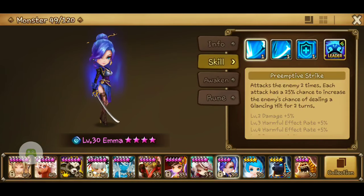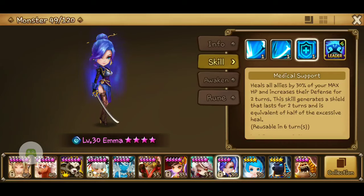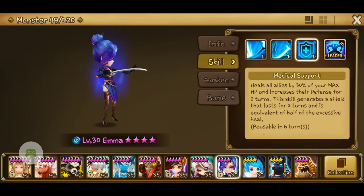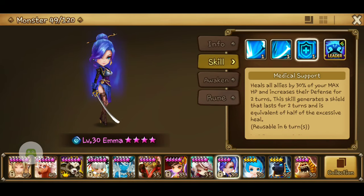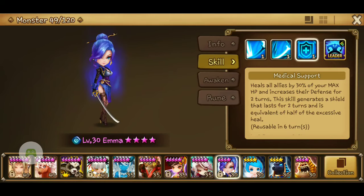This is the skill I was talking about — not the first one, it's actually this one: Medical Support. It says: heals all ally monsters by 30% of your max HP and increases their defense for 2 turns. This skill generates a shield that lasts for 2 turns and is equivalent to half of the excessive heal. That's why I think this is a really good monster to have for your team — it's really helpful.